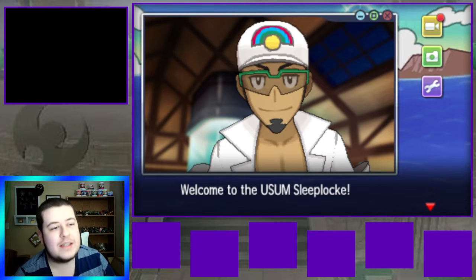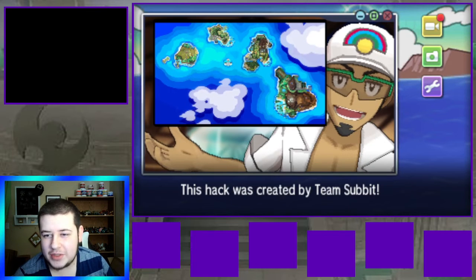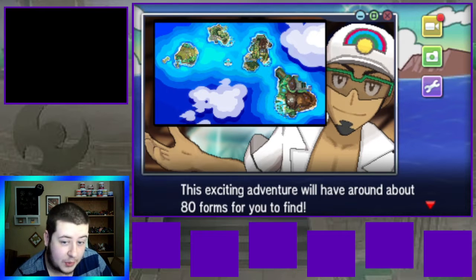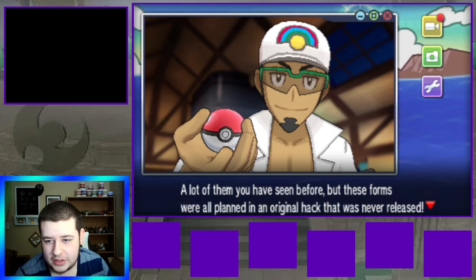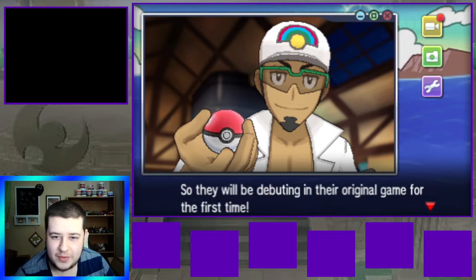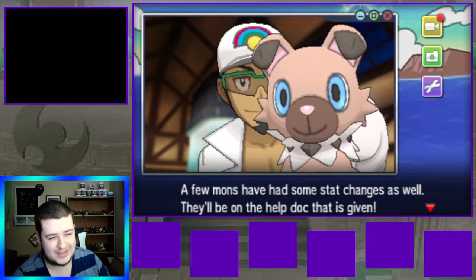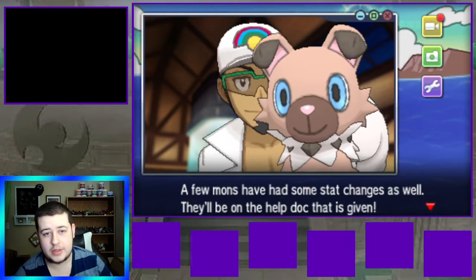This hack was created by Team Summit. This exciting adventure will have around 80 custom forms for you to find. A lot of them you've seen before, but these forms were all planned in an original hack that was never released, so they will be debuting in their original game for the first time. Basically the big-name PokeYouTubers play with custom forms and randomized specialty hacks made for them, and Team Summit is the one that does most of that.